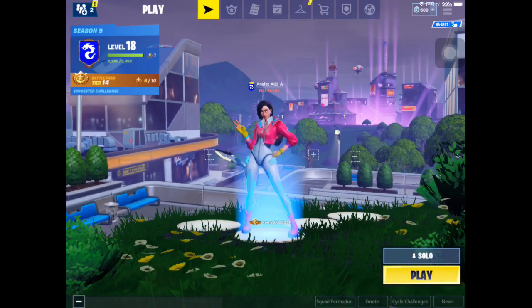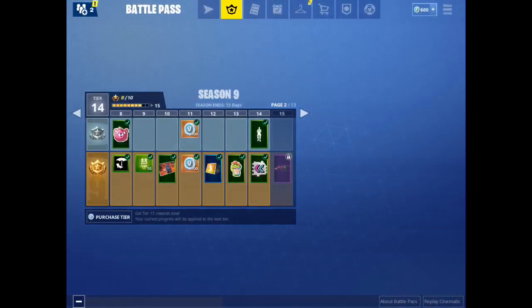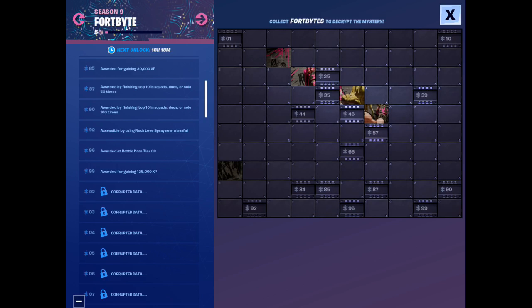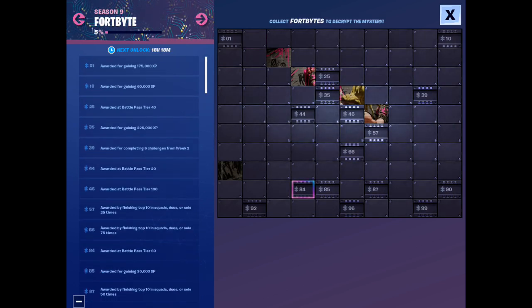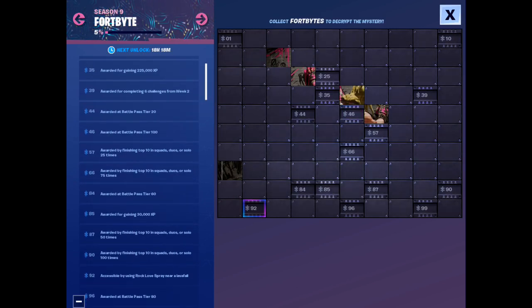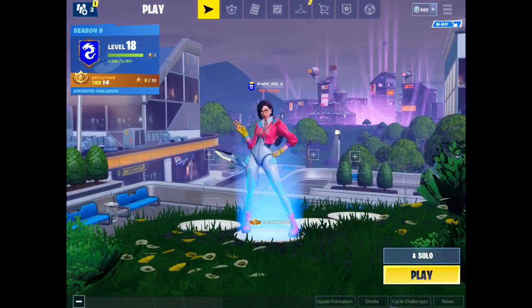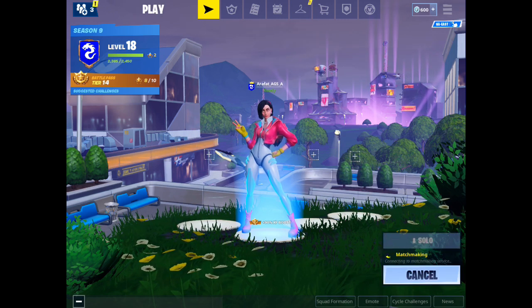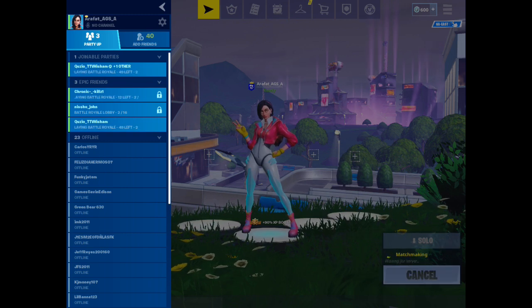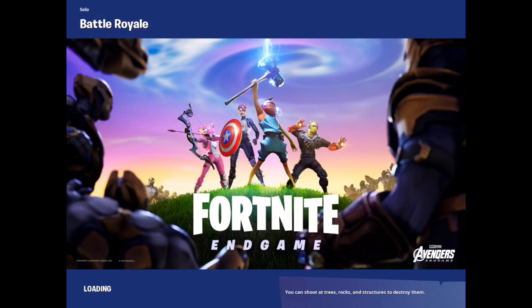Hi guys, it's Alfred here from Alfred Dreaming Summit Chess Animate. I'll be showing you guys one of the photobytes, so I'm going to find the photobytes. There we go, that's way near level 4, number 92. Tell me how many of the photobytes you got — that would be awesome. I got 5 of them, about to be 6.